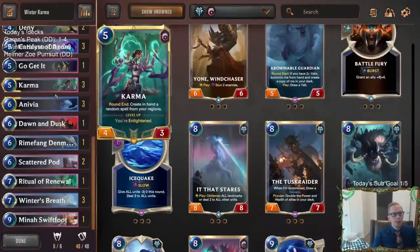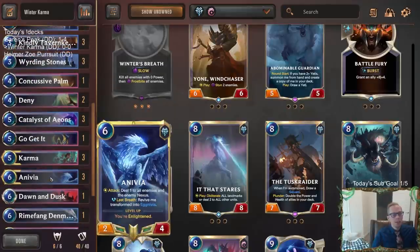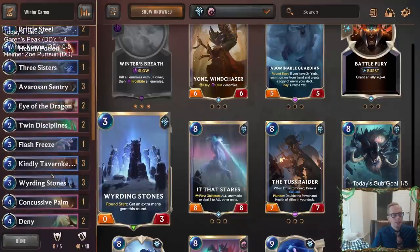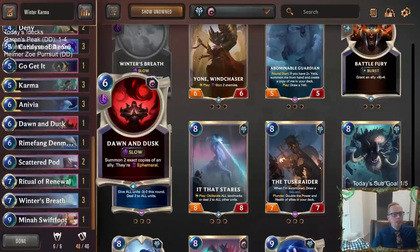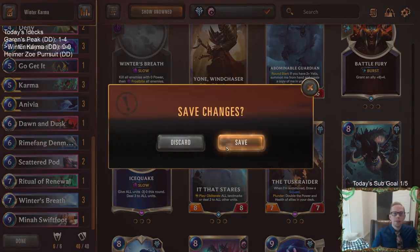We'll have Scatterpod to help draw Winter's Breath, and then enlightened Anivia attacking and doing a bunch of damage and clearing up the board. Weirding Stones and Catalyst of Aeons help us ramp to get enlightened faster. Let's give this deck a try — we'll go play five games in ranked.